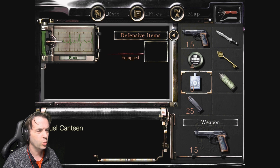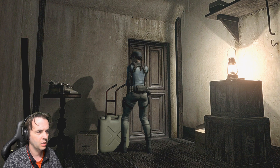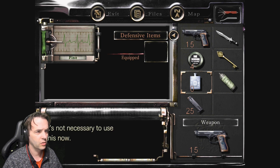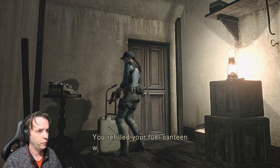What is wrong with me? Right, a fuel canteen. I noticed that there is a jerry can behind me. Can I use this? It's not necessary to use now. Oh, okay, but there's still plenty of kerosene left. Refill your canteen. Oh, there we go then. You refilled your fuel canteen with kerosene.